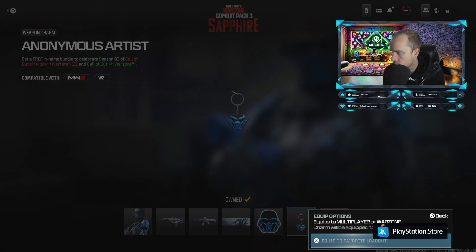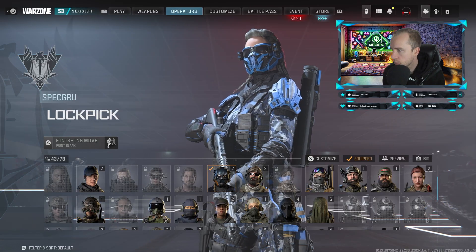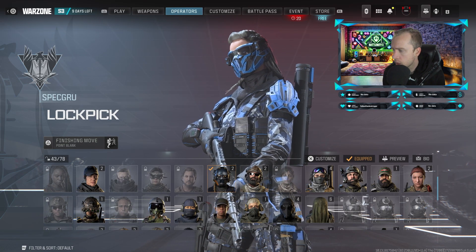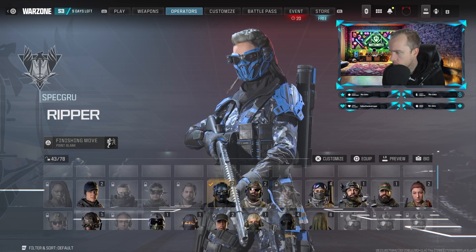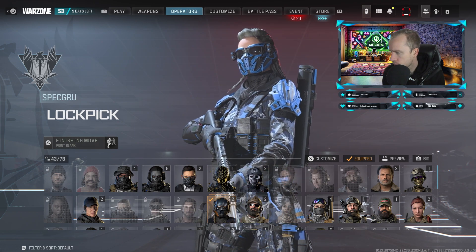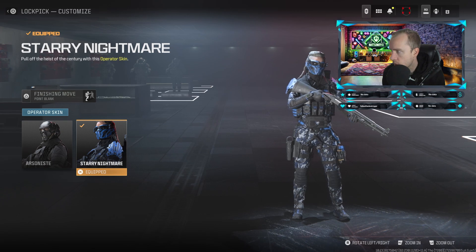I'm actually going to equip all of these right now because they just look absolutely wicked. After you've applied all that, go over to the top where you'll see Operators. Go to your Operators section and scroll down until you find the Operator called Lockpick.